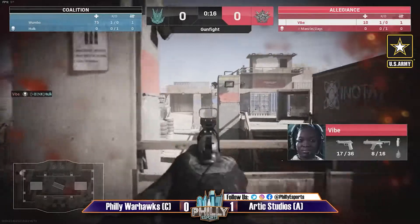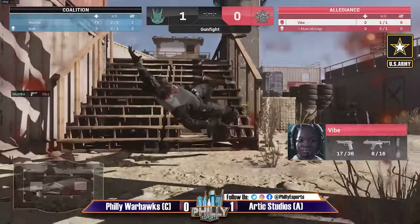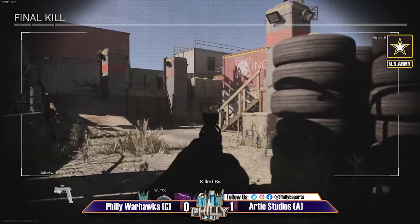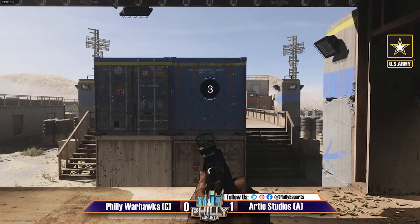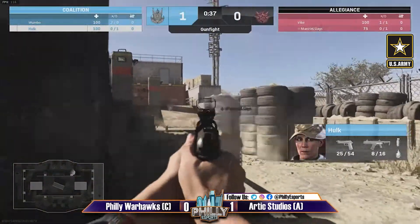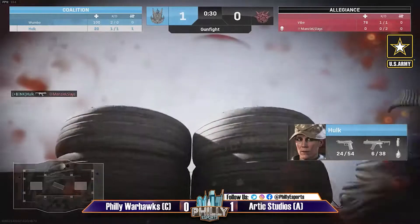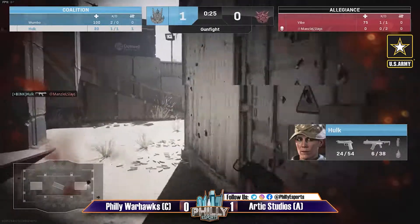Vibe won't win a cross-map shootout with Wombo though — that's going to be tough. Wombo is taken very low — just one shot will do it and there it is — Warhawks going up one-nothing. Vibe was not sure where Wombo was, pushed up a bit, and Vibe thought he was still back in his spawn, so he caught him completely off guard. The Warhawks are taking the approach of Hulk rushing while Wombo stays back — seems to be one of the ways teams enjoy playing on Stack.